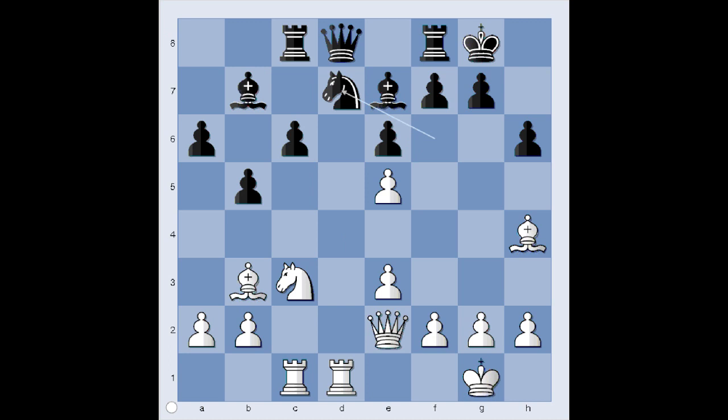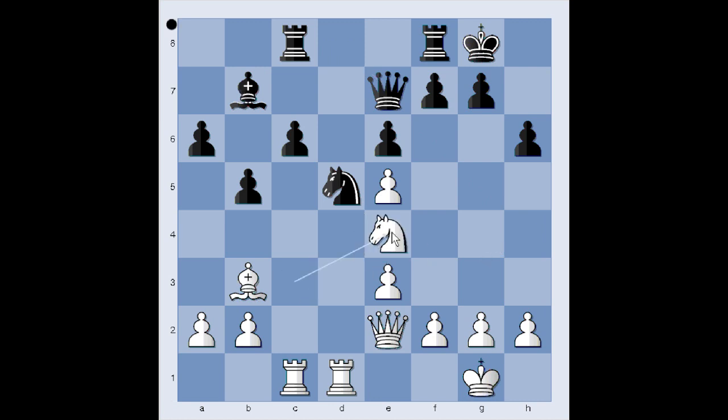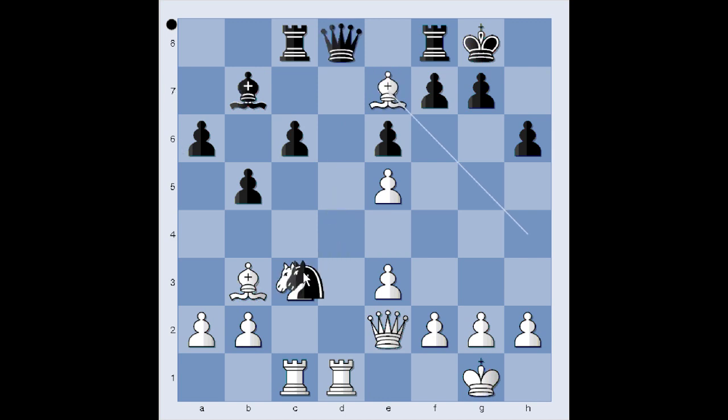Looks like Knight to d7 is a better move. After Bishop takes on e7, Queen takes bishop. In the game we have Knight to d5. Bishop takes on e7. And now if Queen takes bishop, then Knight to e4, and the knight is coming to d6 with a huge advantage to White. So Black captured the knight on c3. Rook takes knight. And now Queen takes on e7. Rook from c to d3 — the threat is Rook to d7, forking the queen and the bishop.